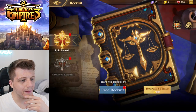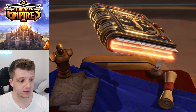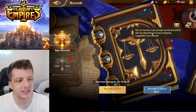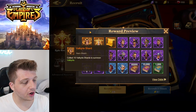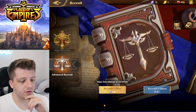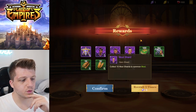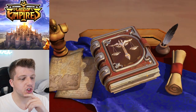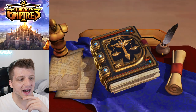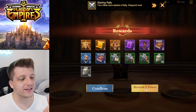We can recruit heroes — there's Epic Recruit and Advanced Recruit. We get a free one right now and already have five Epic Recruit crystals. We got one El Cid shard. There's a recruitment chest system for legendary hero shards — you can get Valkyrie shards from Epic Recruit. For Advanced Recruit we get stone, and from five summons we get purple shards — Sargon, Spartacus, Mosey with the big arrow machine thing.